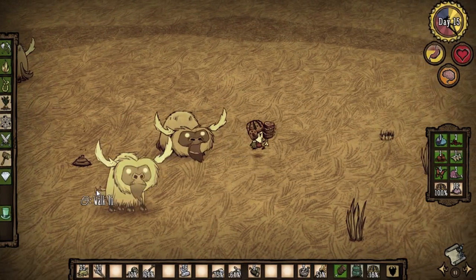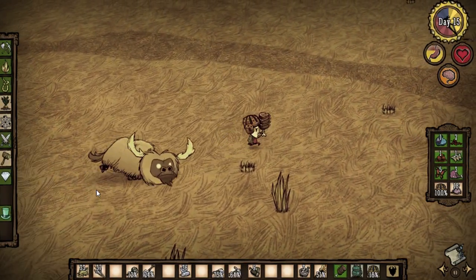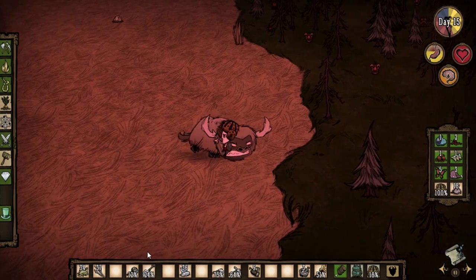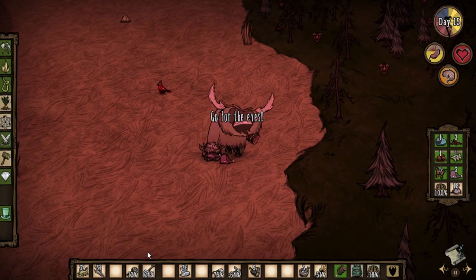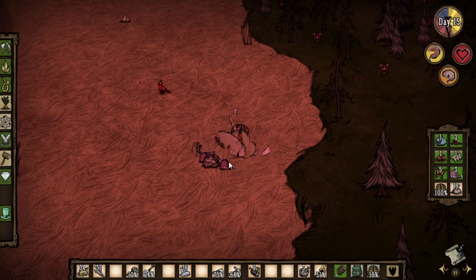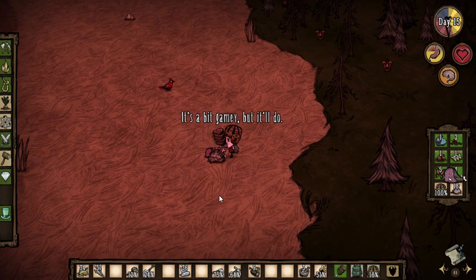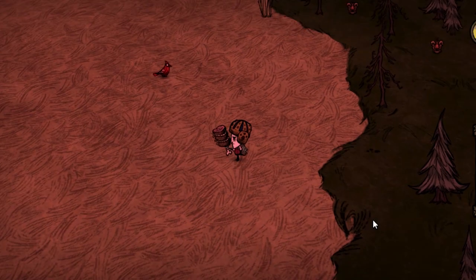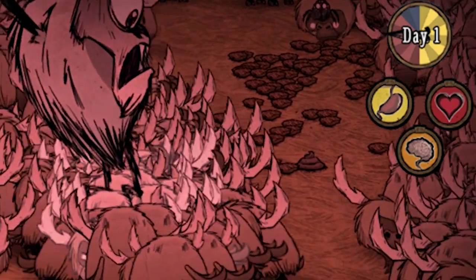Simply feed one grass or twigs and he will begin to follow you. Lead him away from the herd and he will be easy to kill by himself. When killed, beefaloes drop 4 meat and 3 beefalo hair, and a 33% chance to drop a horn — but in this case he didn't. Time to go on a massive beefalo genocide.